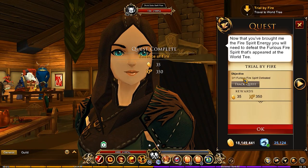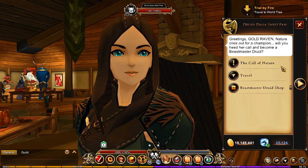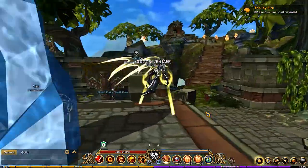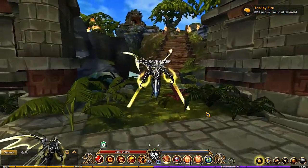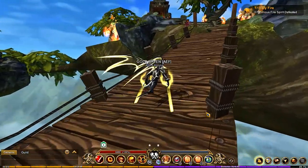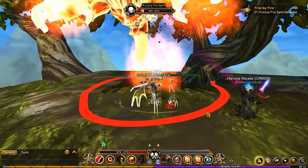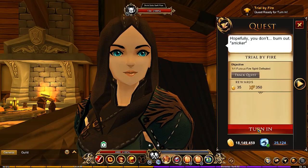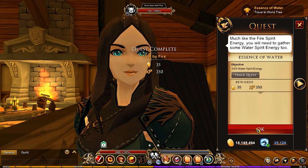Next we have the Furious Fire Spirit — that's what we've got to do next. So we're heading back to the World Tree to take out the Furious one. Oh, there he is — he's huge, look at the size of that guy! There we go, turn that in.